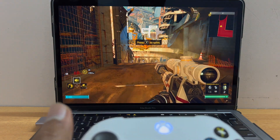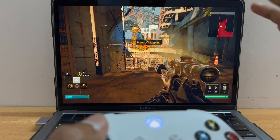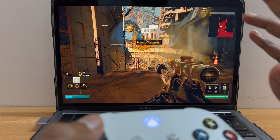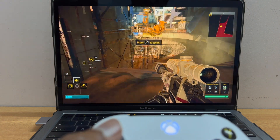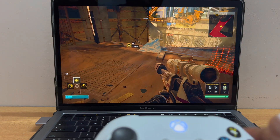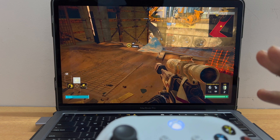One thing to note is that when I'm playing, the movement using the controller is a bit laggy. As you can see, it's basically nothing to do with the graphics. I think the sync with the controller is not very efficient in Steam. So I'm going to disconnect the controller and play the usual mouse and keyboard way.